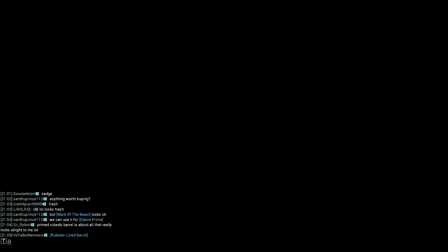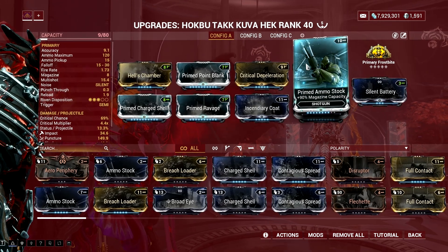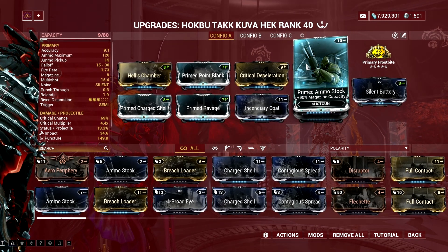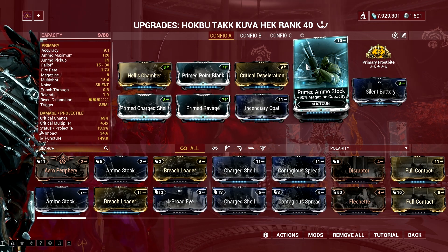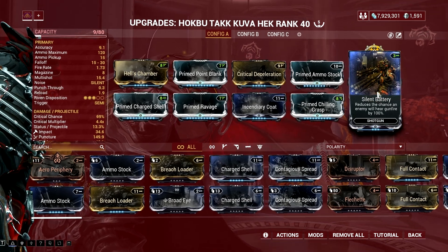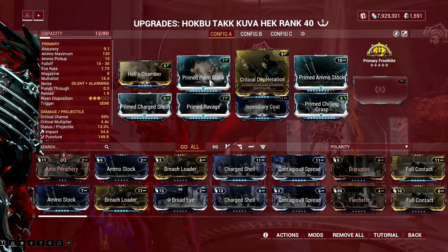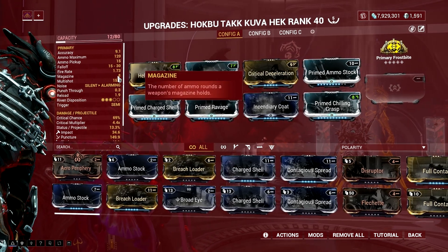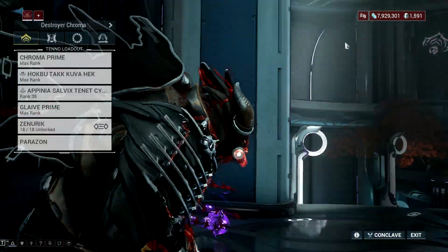However, if there's one shotgun that benefits the most from this Primed mod, it's the Kuva Hek, which is used to one-shot urchins in the game. If you want to know how, check out my full Archen Hunt guide linked in the pinned comment below. This mod works particularly well with the Kuva Hek as it grants the gun an additional 4 rounds of ammunition and allows a quick succession of its heavy burst fire shots, hence allowing you to deal more damage per alternate fire on the Archens.